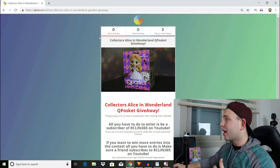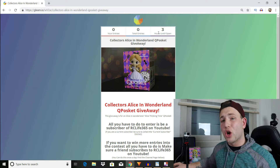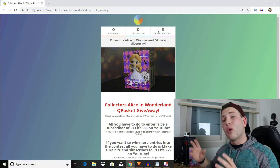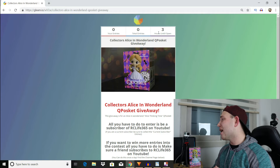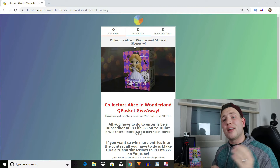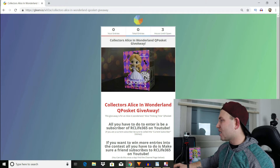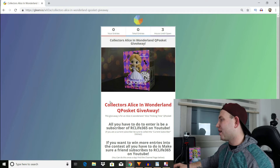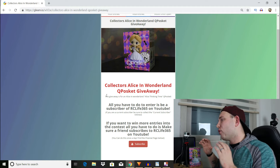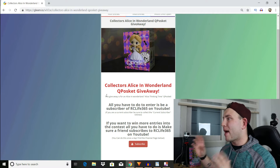Once you log in, you'll be on this page. Right now it says there are three hours until it opens — I created this video as instruction on how to enter before it goes live. This here is the Q-Posket, a cute little figurine that is a collector's item. If you're a Disney fan, go ahead and enter. Down here it says Collectors Alice in Wonderland Q-Posket Giveaway — specifically the Alice Thinking Time, pastel colored Q-Posket.